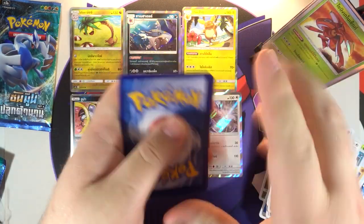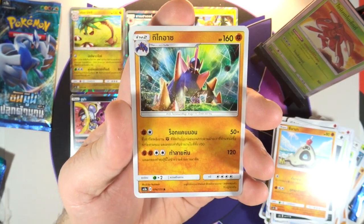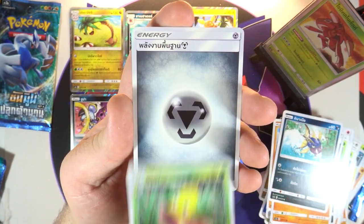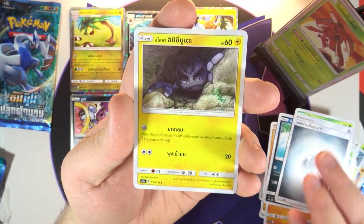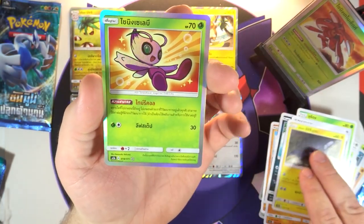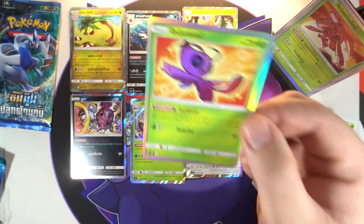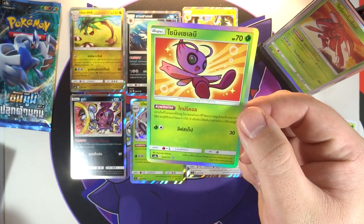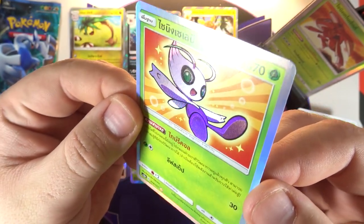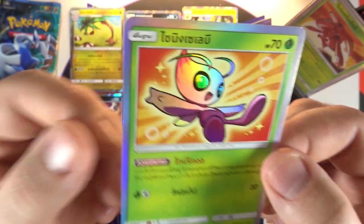All right, one pack left after this. Oh, it's been a long time since we've seen him — I want to say Gigalith is what I remember his name to be. We got Carnivine, a Weeping Bell, a Metal Energy, a very cool Alolan Geodude artwork, and another shining card — we got Shining Celebi! Oh my goodness! We've got to get some good pulls in the last video — probably a lot more GX's and maybe one more secret rare. That is my guess. Very cool Shining Celebi — I love that subtle texturing.